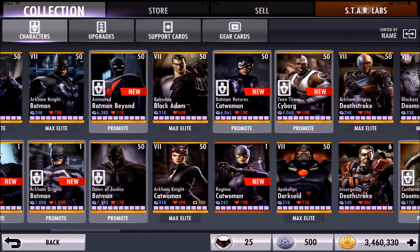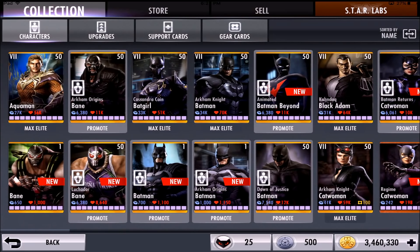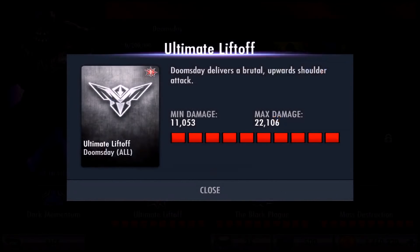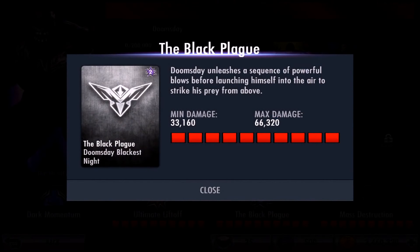Now let's take a look at his moves. His first move is called Ultimate Liftoff — Doomsday delivers a brutal upward shoulder attack, the same as the other Doomsdays. His second move is called The Black Plague — Doomsday unleashes a sequence of powerful blows before launching himself into the air to strike his opponent above.